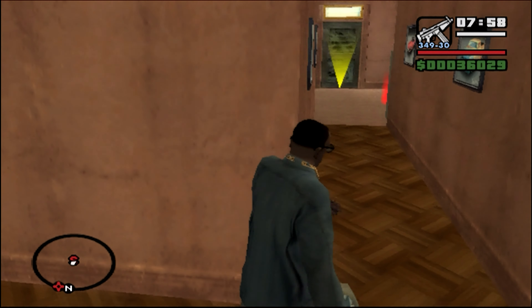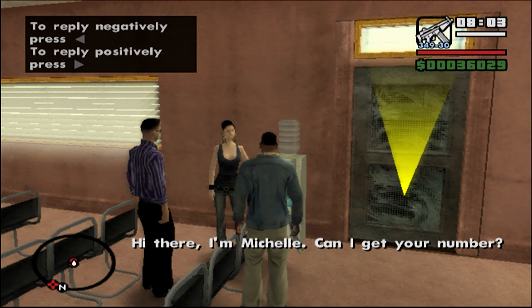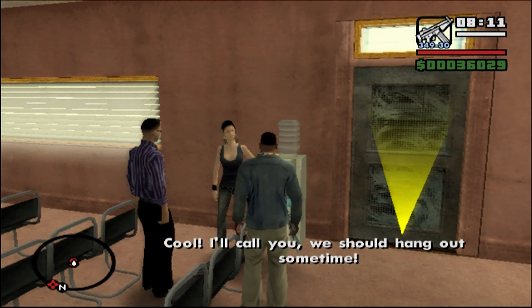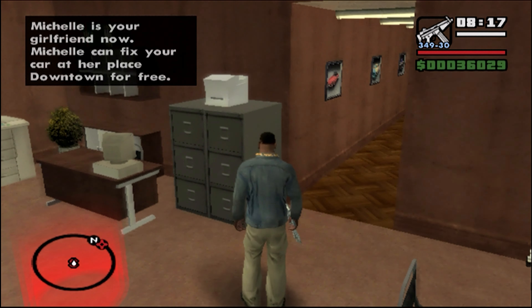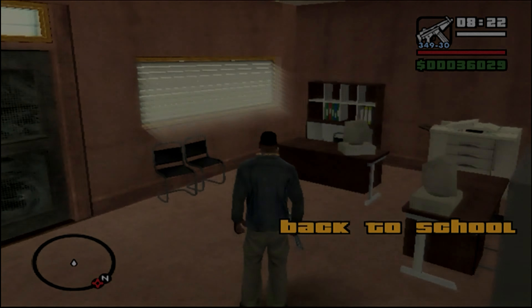Before we do anything, there is someone we have to talk to in here. So here's Michelle. Normally she wants CJ to be fat in order to be able to date her, but since our sex appeal is through the roof, we can just talk to her and it'll be that.